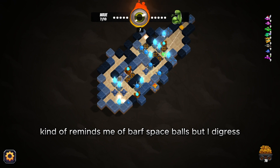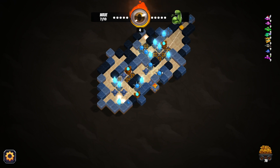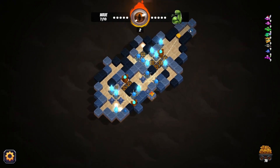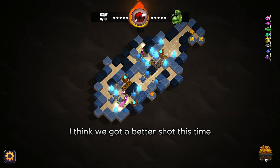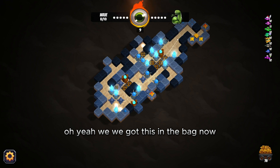We need more traps — could use a little more firepower in this area. Give me a zapper — yes! Now I dare — wave eight, can we make it? I think we've got a better shot this time. They shouldn't touch my gold. Oh yeah, we've got this in the bag now. A frost trap — let's try that, I haven't seen that before.